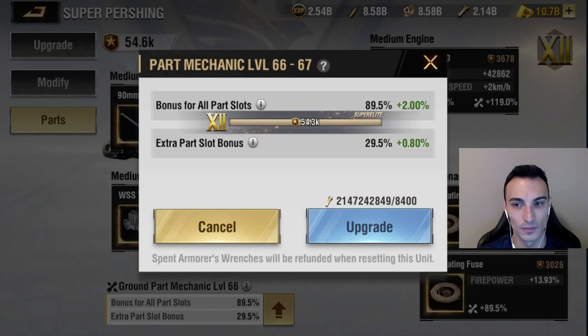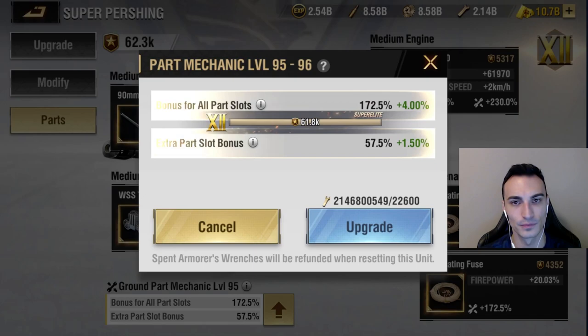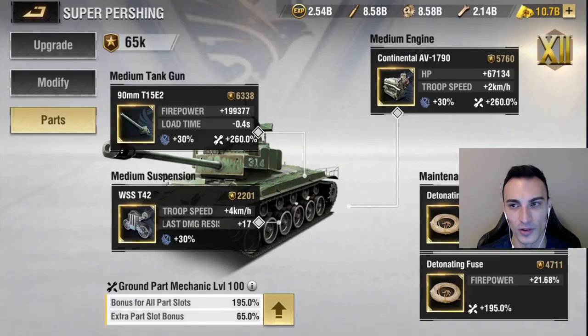Let's get all the way to 100 and I'm going to point this out for you guys. We're at 100. It says spent wrenches will be refunded when resetting this unit. So we've got 195% and 65% like we anticipated. As we were leveling it up, we had the percentage over here and then an additional green percentage over here. I'm wondering if that was due to the fact of it being a camp-specific part. Some parts may be camp-specific, others may not be. We've got 260 here, 260 here, and 195, and 195.